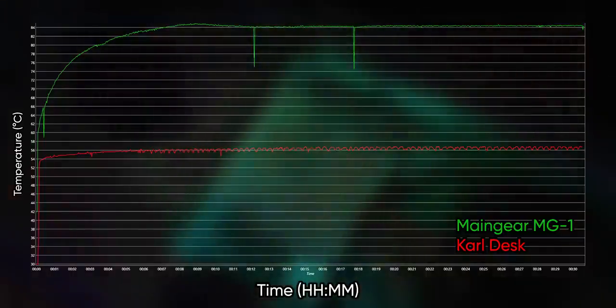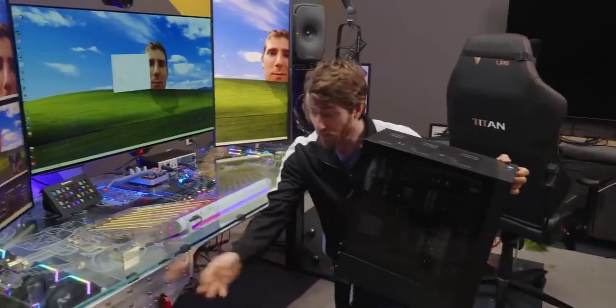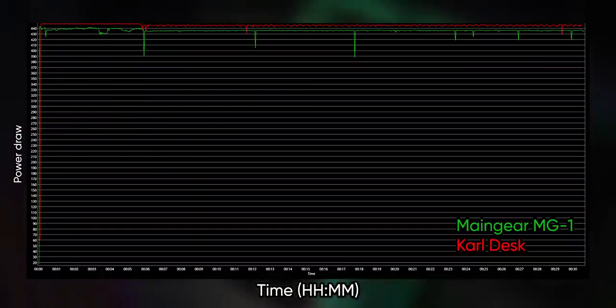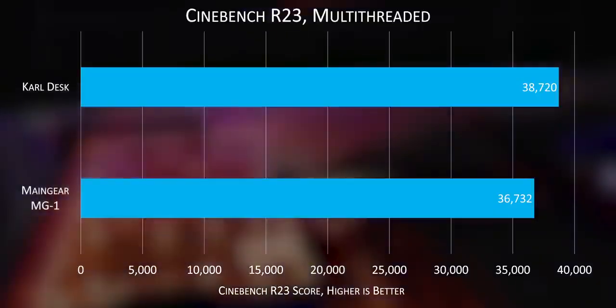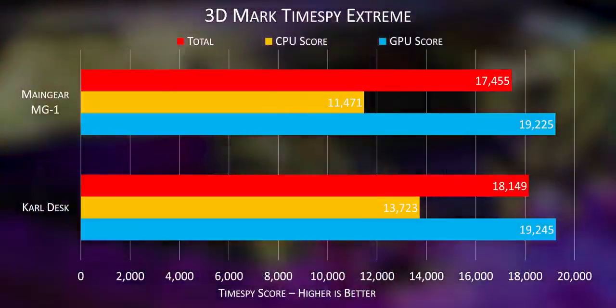Even after 30 minutes of FurMark, the RTX 4090 in here only reached 57 degrees — a massive 28 degrees lower than the Maingear. And this one, the front panel won't even fall off. Solid. Unfortunately, performance doesn't scale linearly with power draw. Even though our cooling allows Carl's CPU to draw 47% more power than the Maingear, its Cinebench score is only 5.4% higher. And in 3DMark, the desk was only able to pull off a 3.9% higher score. So Carl's desk is faster than a high-end pre-built, but we are certainly seeing diminishing returns.